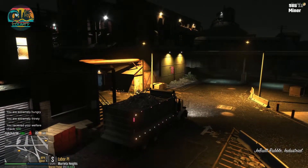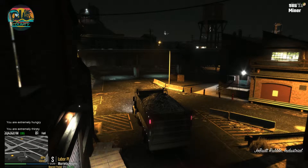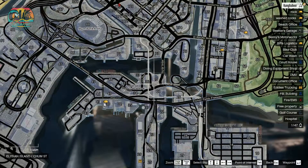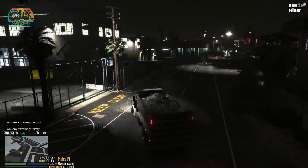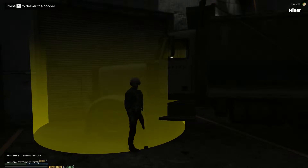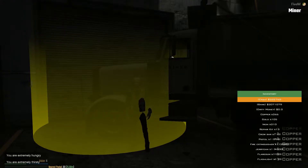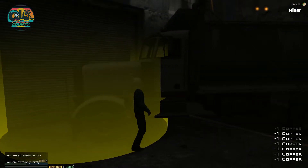After all your ore is smelted and converted into valuable metals, it's time to sell them. I'm going to Palace Place in Elysian Island, Postal 30, to sell the copper. All of my copper is in the truck — there is a limit on how much you can have in your inventory. Copper sells for $23 per unit.